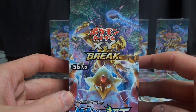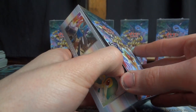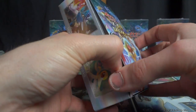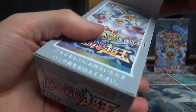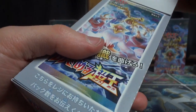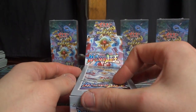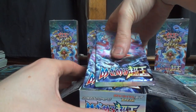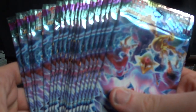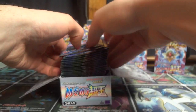Oh man — there's Alakazam EX, Mega Alakazam EX, EX cards for Umbreon, Glaceon, and Altaria, Mega Altaria, Genesect, Kingdra. There are BREAK cards for Delphox, Omastar, Lugia, and Bronzong. I cannot wait to see that beautiful full art goodness. 20 packs in this box, 5 cards per pack, and just immense opportunities abounding. I'm so excited guys, let's get into this.